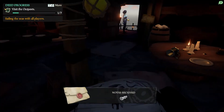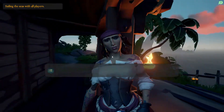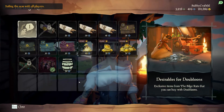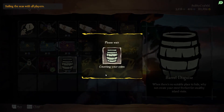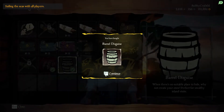for 50 doubloons, and it should be here the entirety of Season Six. Whenever you log into a tavern, just come over here to Lorena, browse her stock, and buy the barrel disguise for 50 doubloons. It is a pretty cool little thing to have.